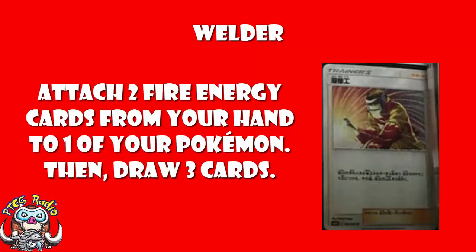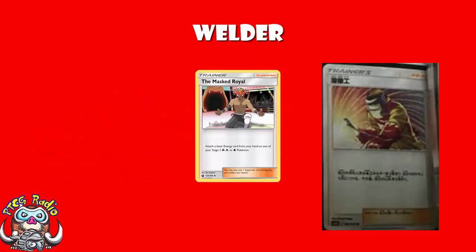I don't know how many of you remember, but there was a supporter card a while ago which let's say did not fill us with joy. It was the Masked Royal - it took a while to come out over here - and it read that you could attach an extra basic energy card from your hand to a Stage 2 Grass, Fire, or Water Pokémon. That is absolutely weak, ladies and gentlemen, but that's okay - we all just ignored it.